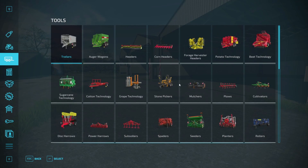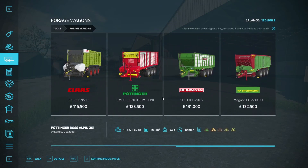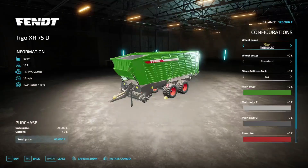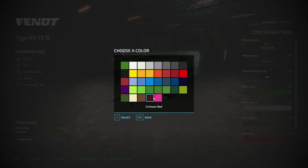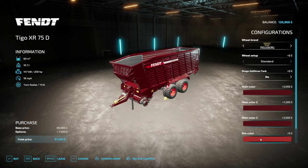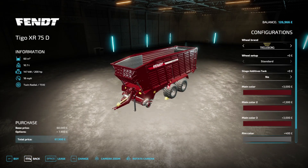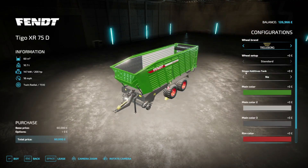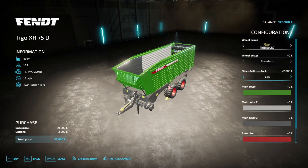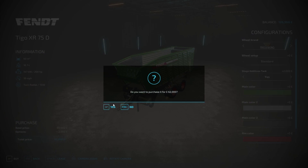Let's buy this thing first. We want a forage wagon. There it is — 60,000. We'll buy that then. I do like to make the stuff crimson red — it takes it up a little bit in price. But I think for now we'll keep it — we can always customize it at a later date. So we'll buy ourselves that.